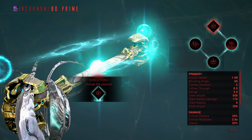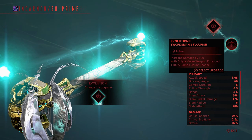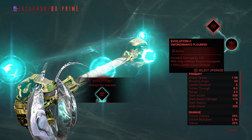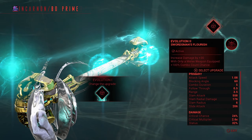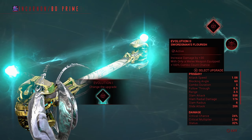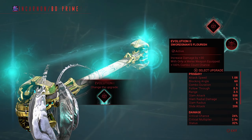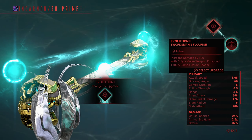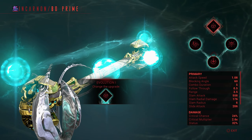For Evolution 2, increase damage by 30 with only a melee equipped, and 100 combo count chance. So we're only going to use melee when we actually take this into our simulacrum.